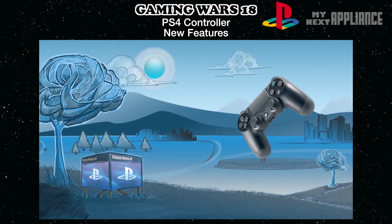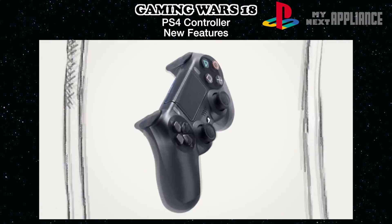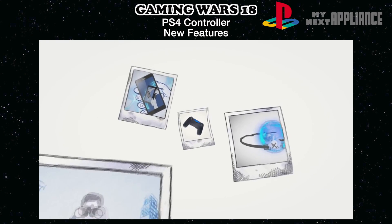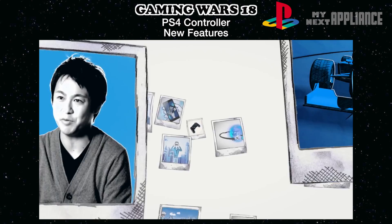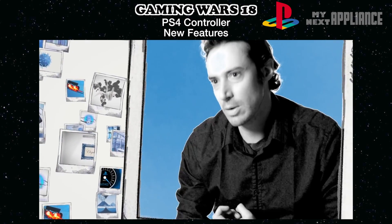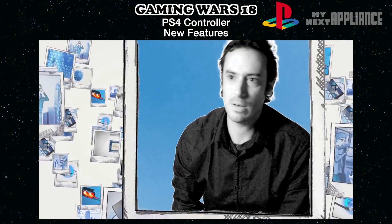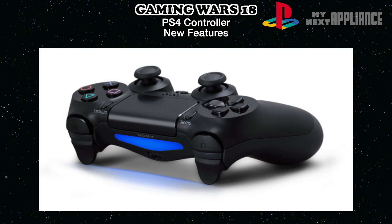One feature that will work at launch is the share button. Because the PS4 constantly records gameplay footage in the background, whenever you press the share button you can post a video to Facebook, screenshots to Facebook and Twitter, or live streams to Ustream and Twitch. But certain areas in the video game can be restricted by developers. All game audio can be output to standard headphones via the headset jack in the controller. If you game on your PC, the controller will also hook up via USB.